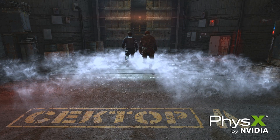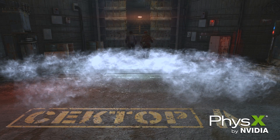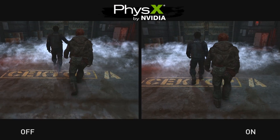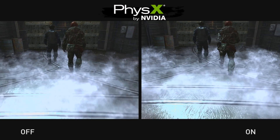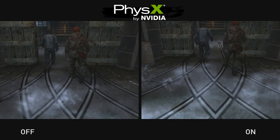Next, we're going to take a look at Smoke Simulation. PhysX also affects the way that players interact with environmental effects. By simply walking through a foggy area, the two characters break apart the mist in the shot with the help of NVIDIA PhysX.